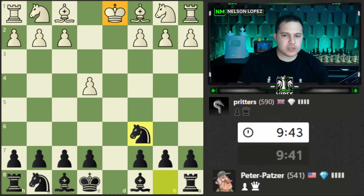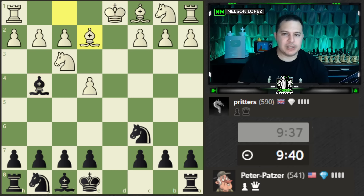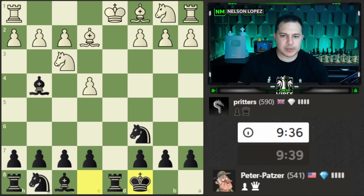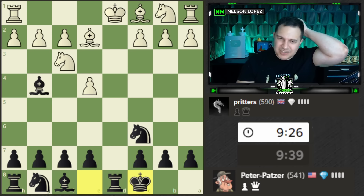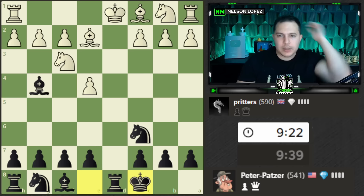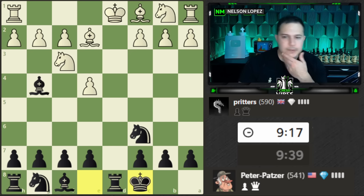When this queen trade happens, what I like to do is castle queenside as quickly as I can — I get the tempo of the rook putting the king in check. It's like you develop all your pieces and get on the offensive very quickly. You can see already white has to deal with the check to their king. It's not a super powerful check but I like that my king is safe and my rook is already active.